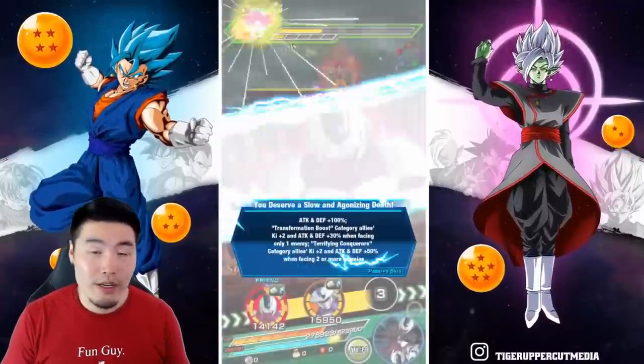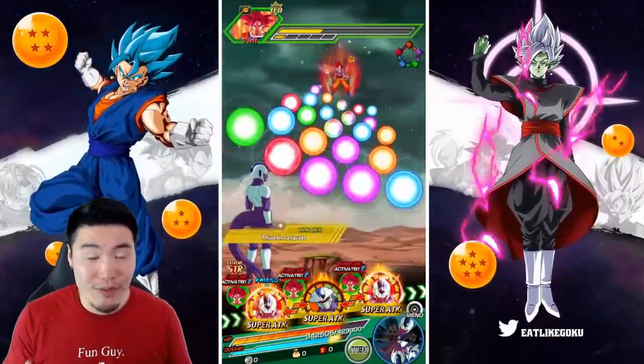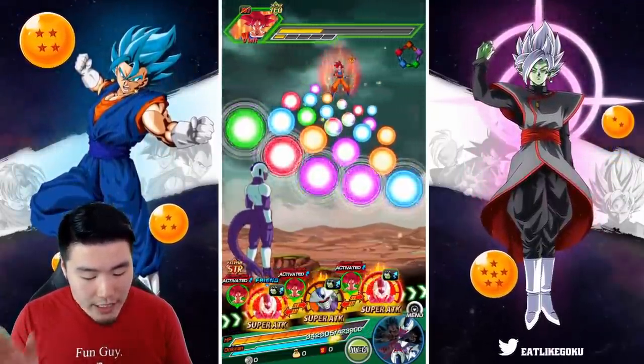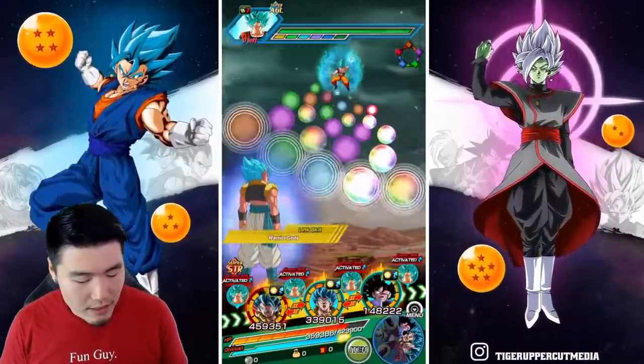By the way, for anybody curious — if you're lucky enough to pull dupes for your Gogeta, go with additional attacks over critical hit chance.